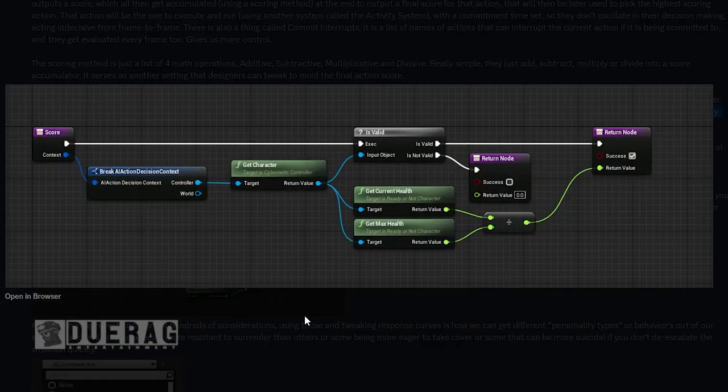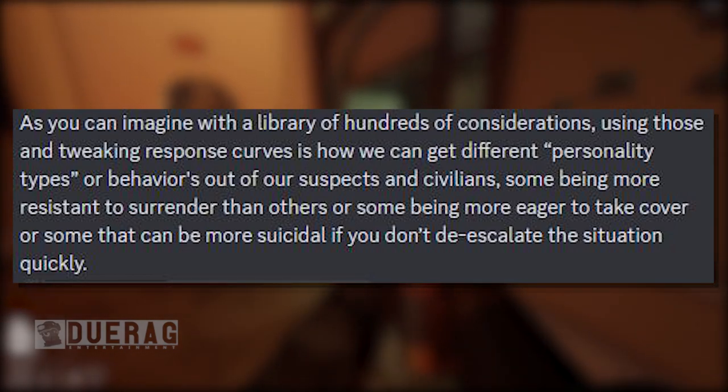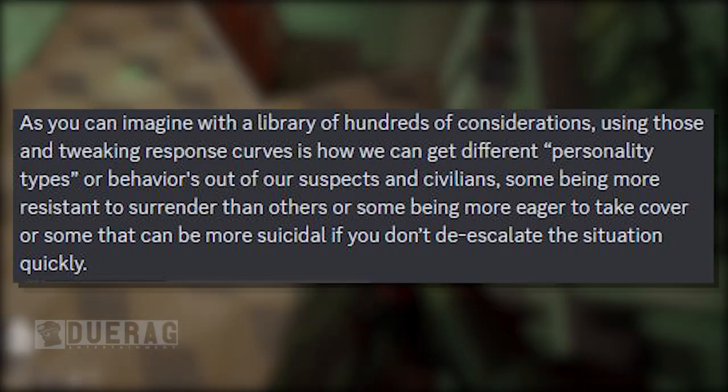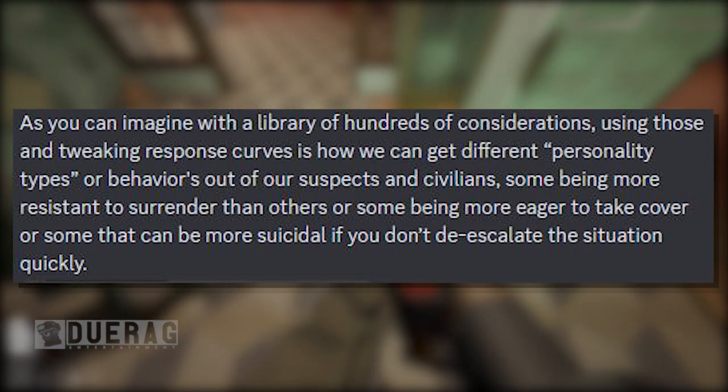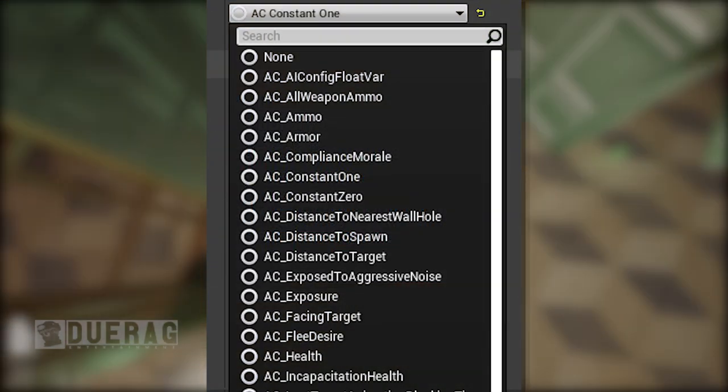There's a picture showing how it somewhat operates — score, context, AI action decision, context controller, world, get character target, return value is valid — I don't know what all of this means, but it's interesting. 'With a library of hundreds of considerations, tweaking response curves is how we get different personality types out of suspects and civilians — some being more resistant to surrender, some more eager to take cover, and some more suicidal if you don't de-escalate the situation quickly.'